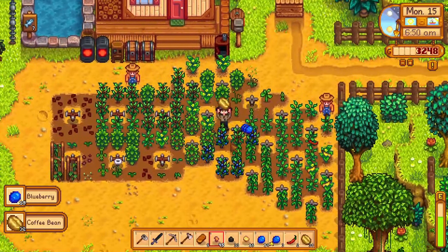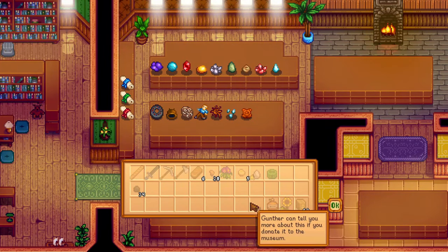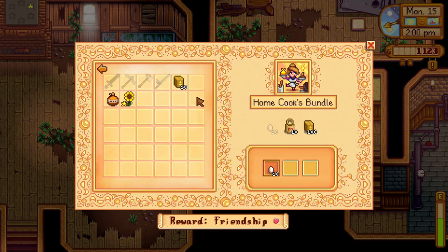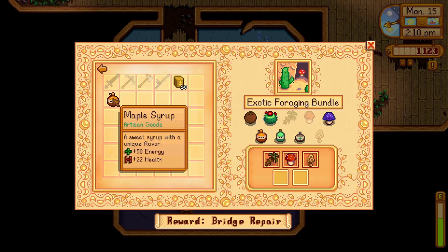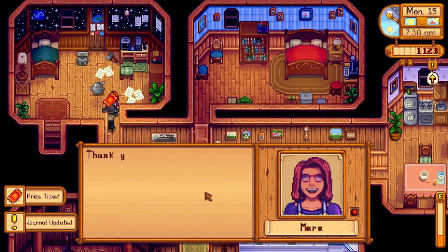Day 43 started harvesting some more crops and going to Clint's to open geodes, which I donated to the museum, along with the ancient seed, giving me the ancient seed recipe and one seed packet. I wanted to donate the wheat flour to the community center, where I needed 100 instead of 10, which I didn't know, so I instead donated a sunflower and some maple syrup. I spent my day fishing at the mountain lake and giving Maru a carp for another prize ticket.